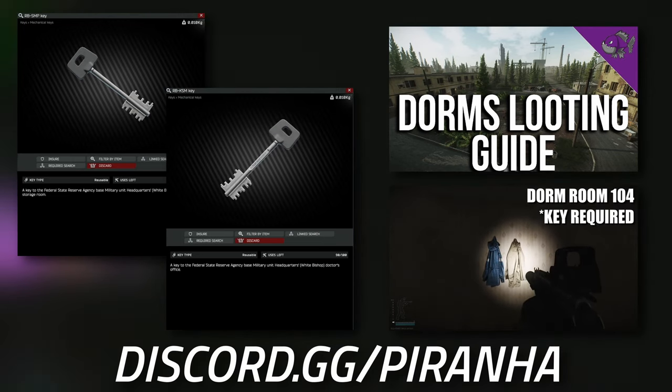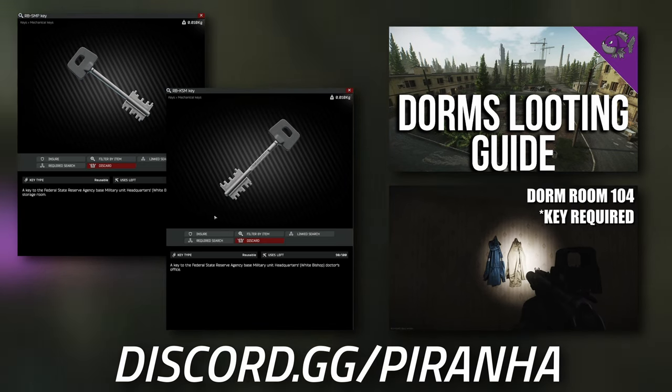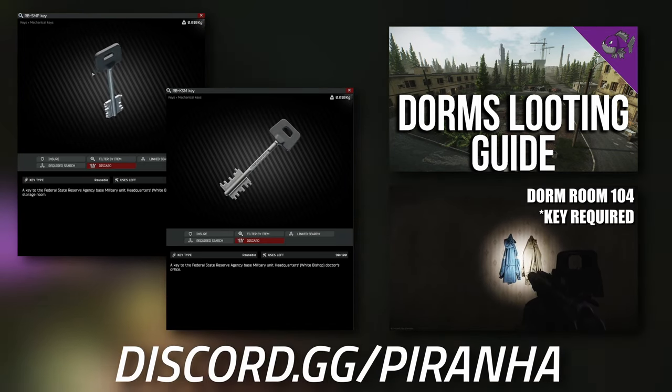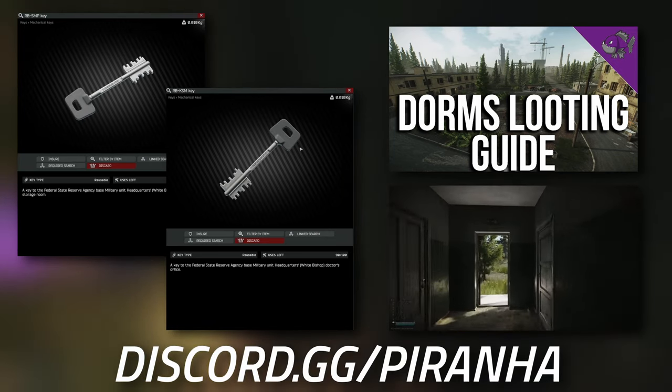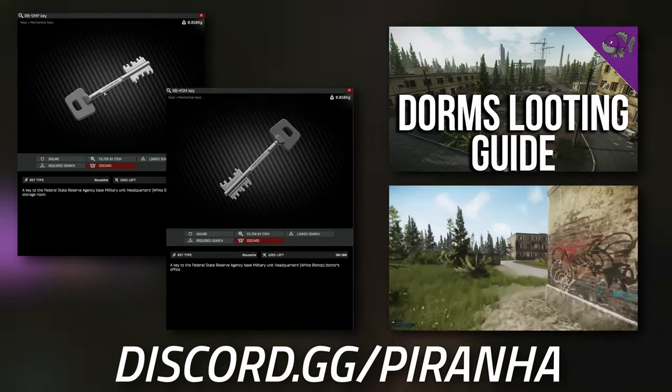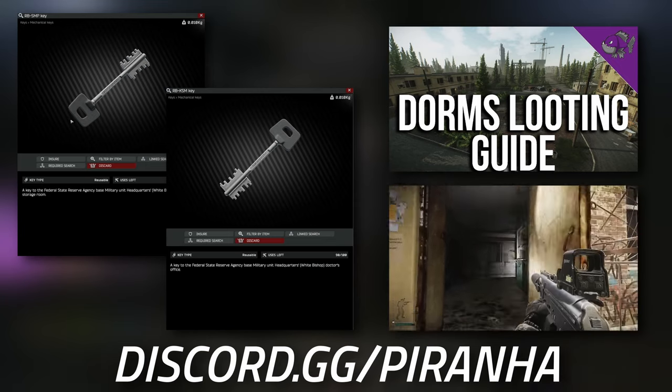But if you guys are struggling, make sure you head over to our Discord. We do actually have a helpline there dedicated purely to get you through these key tasks. Same with the ST key as well — if you're stuck on that one, head over to our Discord and we can come unlock the doors for you.